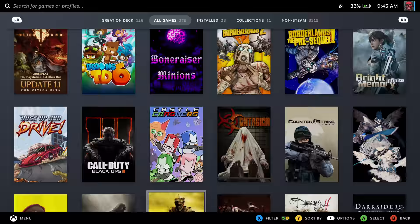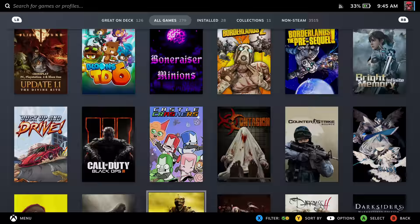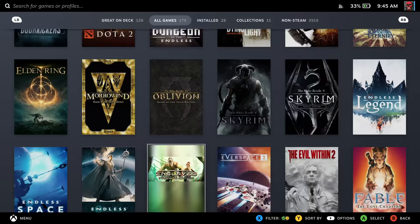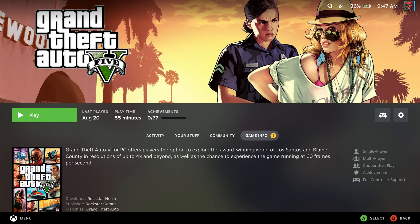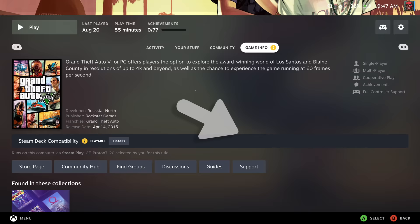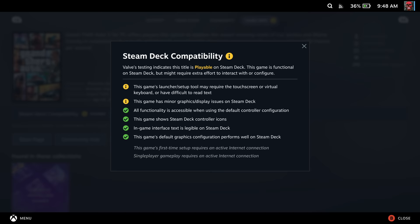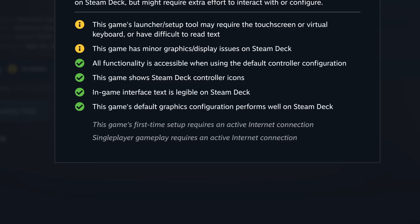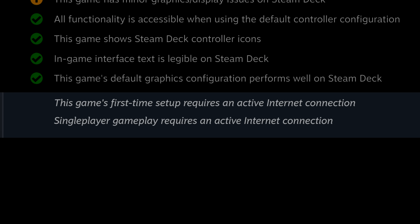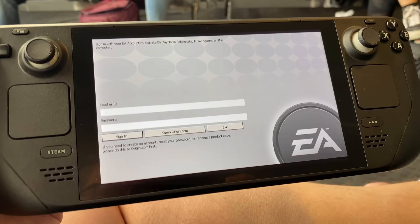But the issue you run into is that your entire Steam library is available to you. So of course you're going to want to try a different mix of games that may either not be 100% verified, or maybe they are like some of the EA Origin titles or some of those GOG titles you can play through the Heroic Launcher. What you'll want to do is go into Game Info, then go down to Details, and that's where you can see all of the things that may or may not work on the Steam Deck — including whether this game will require an internet connection to launch, or perhaps a persistent internet connection, which on a plane you most of the time will not have.